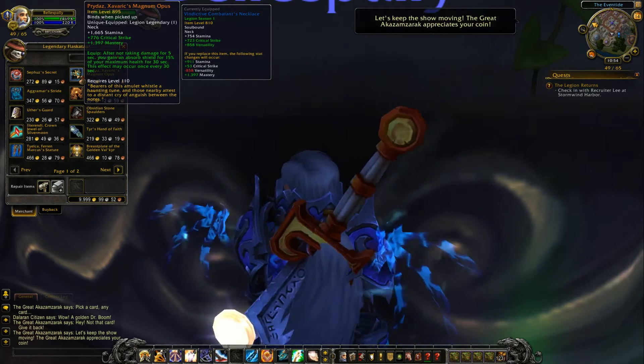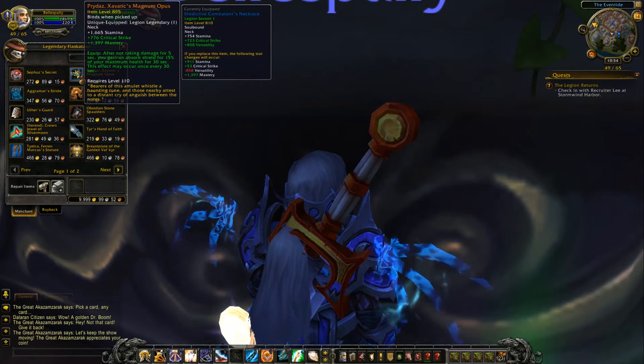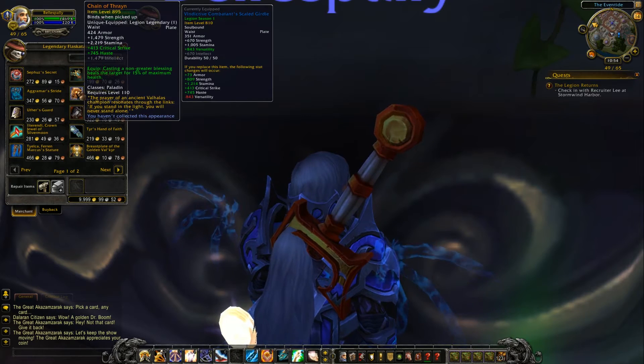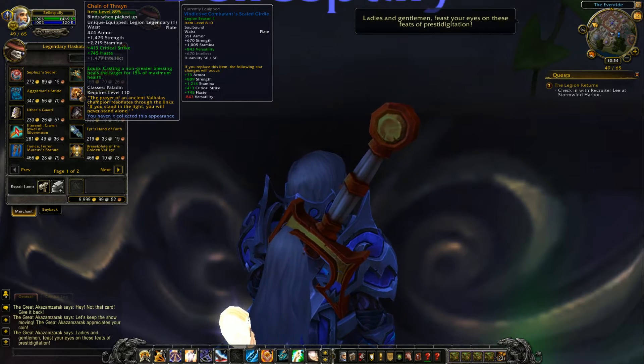Your neck piece — critical strike and mastery. After not taking damage for five seconds, you gain an absorption shield for 15% of your maximum health for 30 seconds. This effect may occur once every 30 seconds. Your waist is one of the belts — critical strike, haste, or intellect depending on your spec. Casting a non-Greater Blessing heals the target for an additional 15% of maximum health.